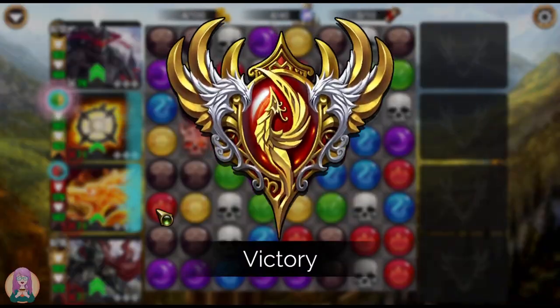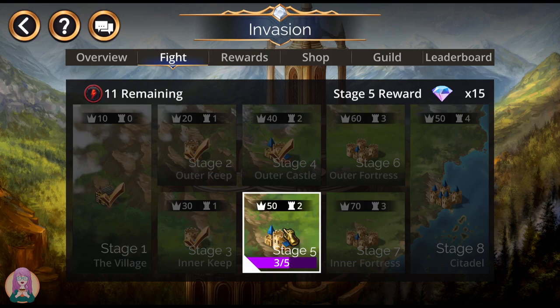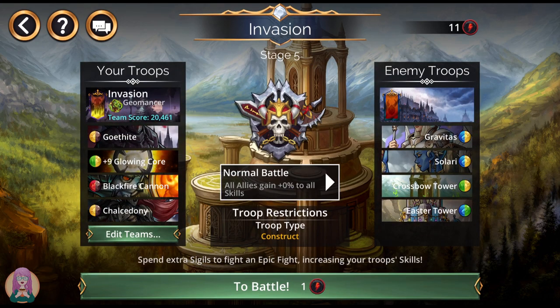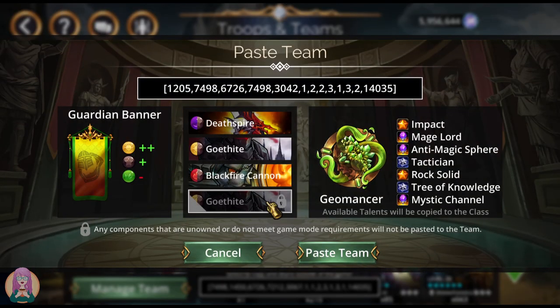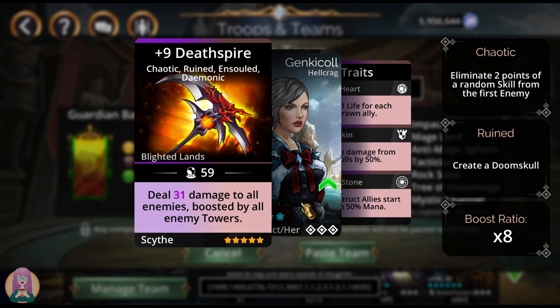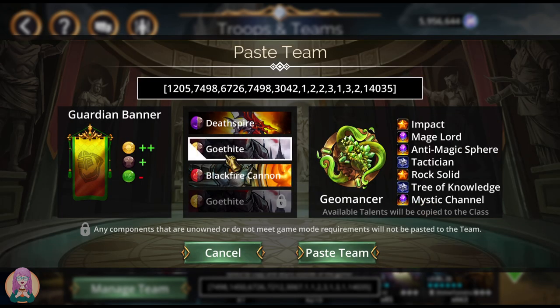I have one more team from a teammate, and that is from Kimber. This is obviously for the higher levels — I don't have two Gothite at the moment, but I will probably buy another tier and get one. Deathspire is damage to all enemies, boosted by enemy towers, specifically made for fighting towers. Then we've got Gothite, two Gothite, and the Blackfire Cannon. The problem with this team is that there is no mana generation, but I think she's counting on just killing everything quickly.